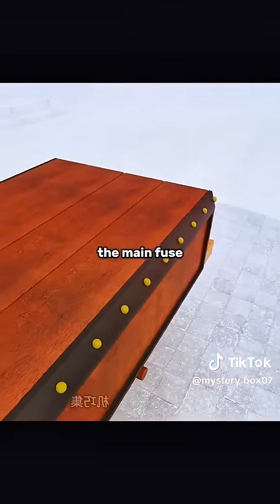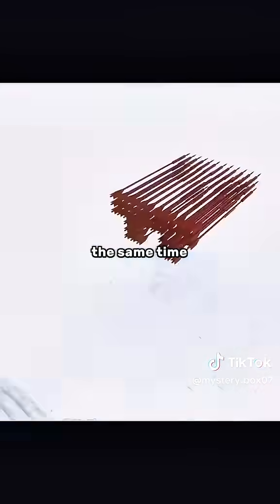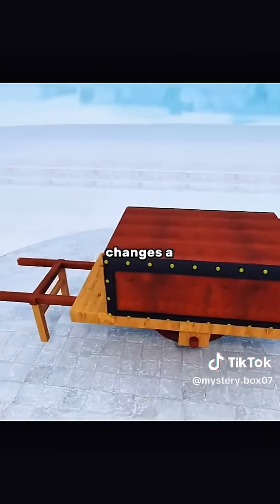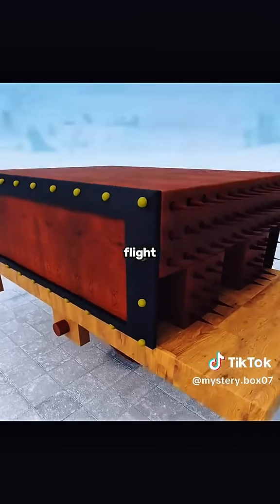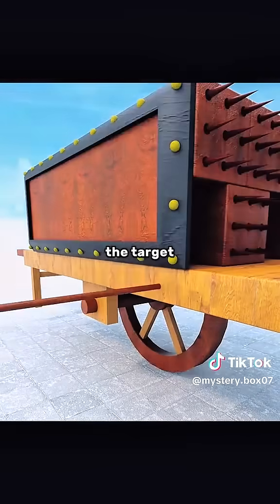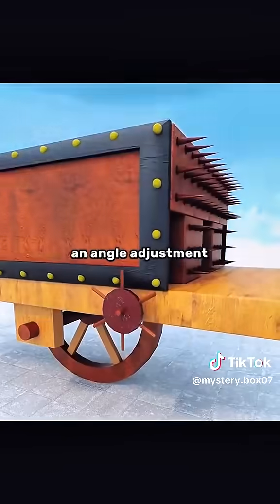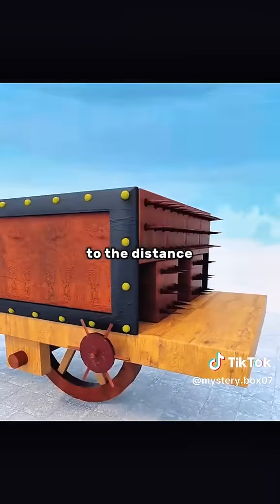In this way, as long as the main fuse is ignited, all the rockets can be launched at almost the same time, forming a real fire rain. But the battlefield environment changes a lot, and the wind direction, humidity, etc., will affect the rocket's flight. In case they are away from the target, they may accidentally injure the enemy. So you added an angle adjustment device on the launch pad, which can increase the hit rate according to the distance and wind direction.